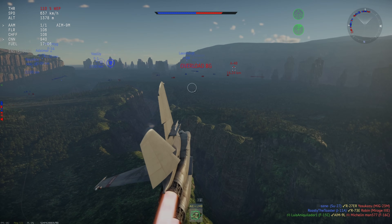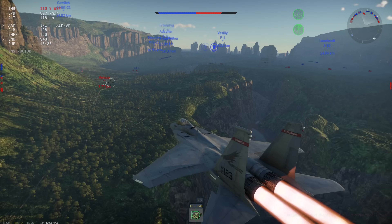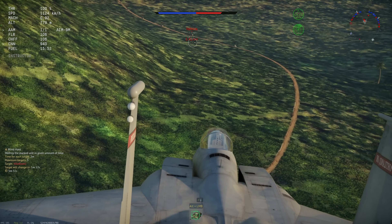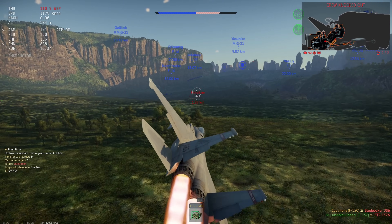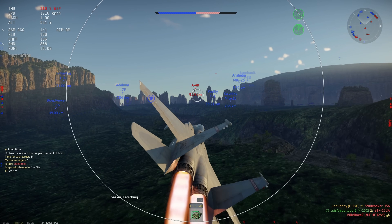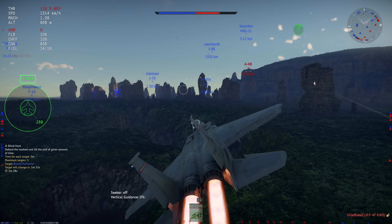Let's get into one more match. AMRAAMs are good. All Fox 3s work more or less the same way — some like the MICAs and R-77s have higher turn rates, pulling 50 G's. The MICAs from what I've been told are the best overall, whereas the AMRAAMs can only pull 35 G's but have better tracking.